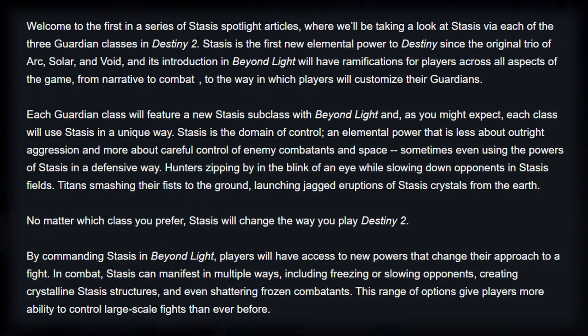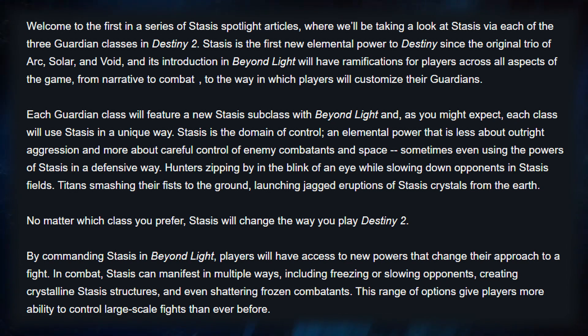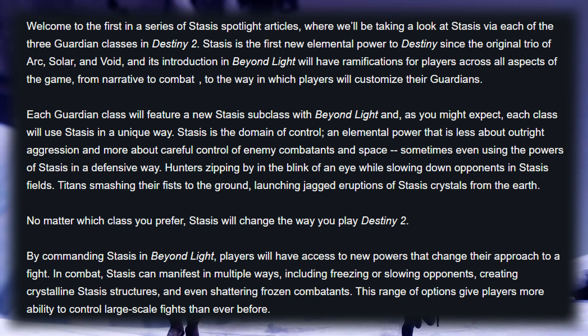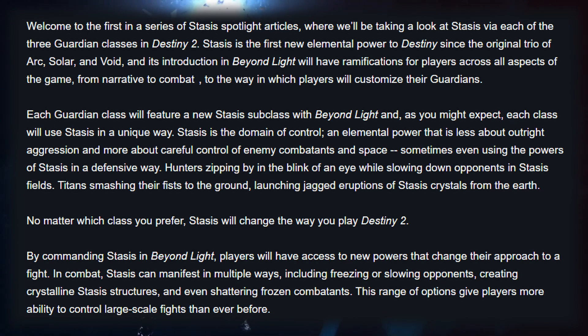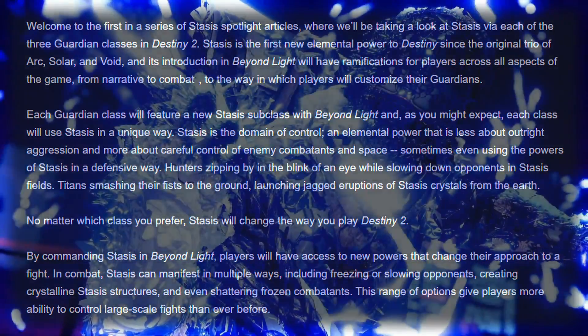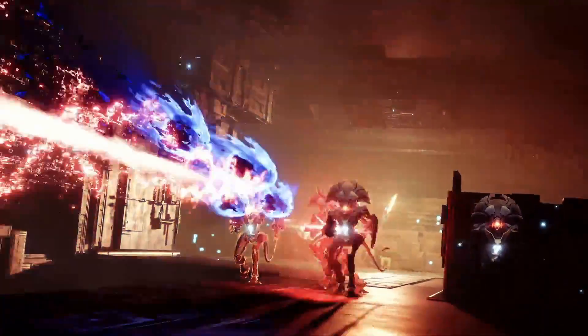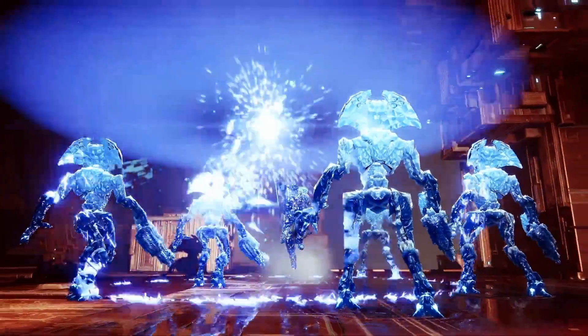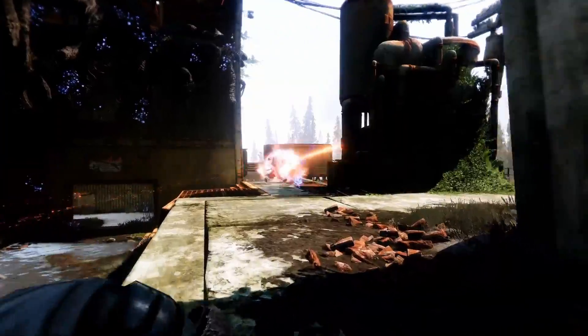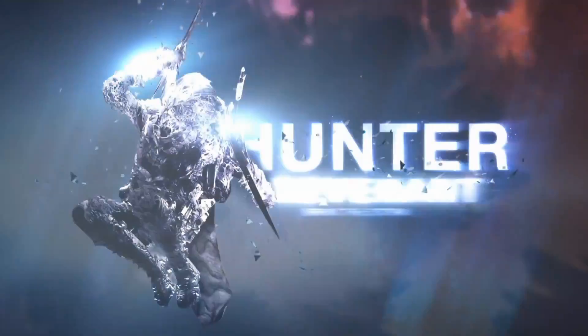Welcome to the first in a series of Stasis Spotlight articles, where we will be taking a look at Stasis via each of the three Guardian classes in Destiny 2. Stasis is the first elemental power added to Destiny since the original trio of Arc, Solar, and Void, and its introduction in Beyond Light will have ramifications for players across all aspects of the game, from narrative to combat, to the way in which players will customize their Guardians. Each Guardian class will feature a new Stasis subclass with Beyond Light, and as you might expect, each class will use Stasis in a unique way.